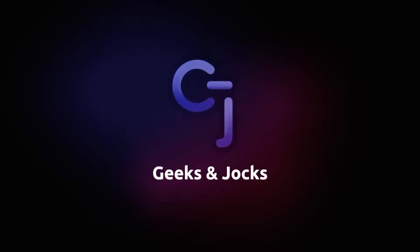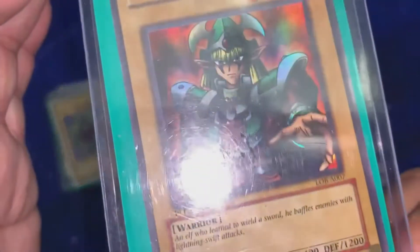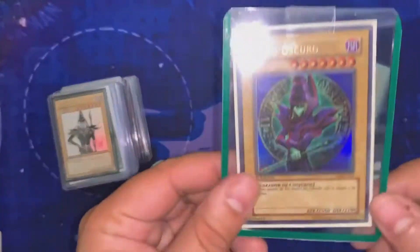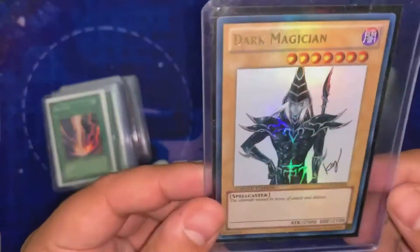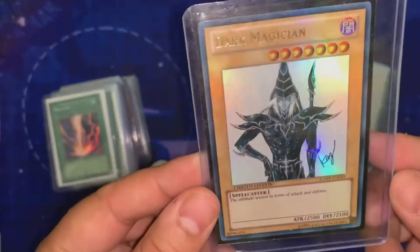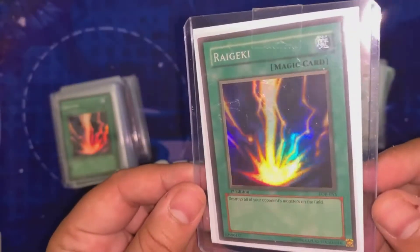Starting off with Celda Guardian LOB — I think it's Australian first edition, it has a small crease. Then we have Dark Magician from LOB first edition in Spanish — that symbol is LDD. Then we have Dark Magician from Jump Promo; that one's very very mint, it's a really nice card. Then we have Raigeki LOB first edition — that one's a very mint card, really nice.